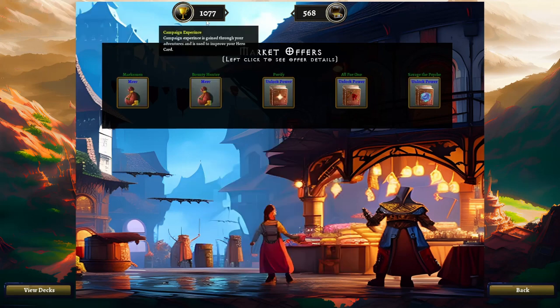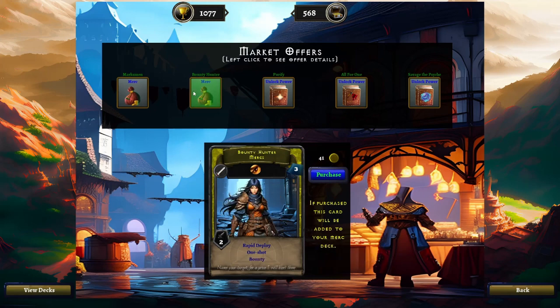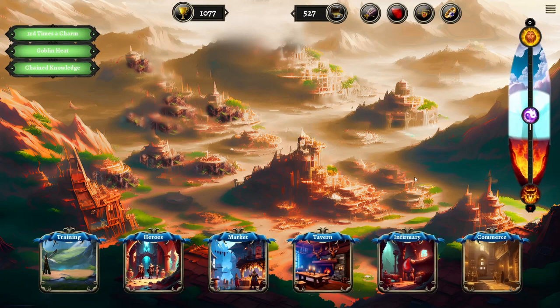We can afford to refresh. There's what the marksman would have looked like — attack of four, but we haven't upgraded them further. Bounty hunter — pretty nice. I think I'll take the bounty hunter. Now we've spent our money and not buying any of these powers. Savage of Psyche is a good power, but I think we already have it.